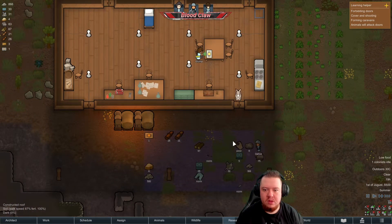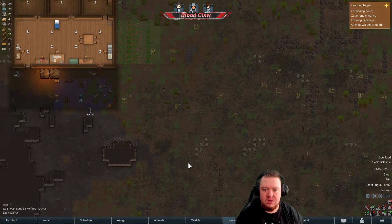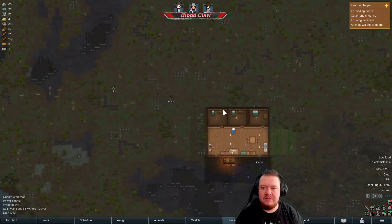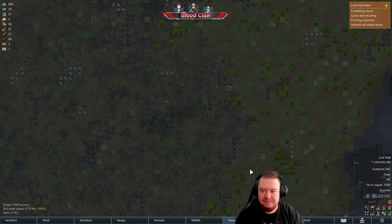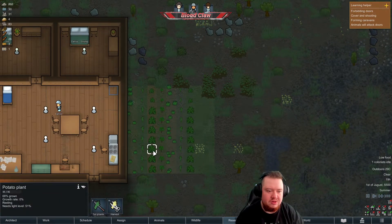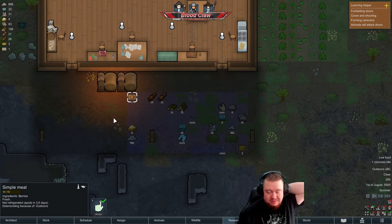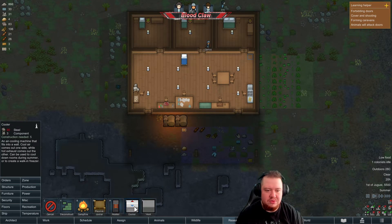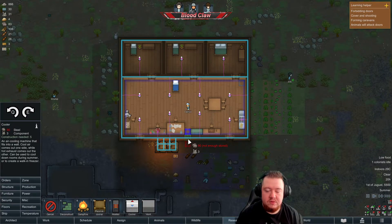I hear someone chopping wood. How are we doing on food? Oh, we're out — we need berries, we need food. We're desperate for food, so maybe I should do a little hunting. There's some animals over here we could hunt. Oh wait, you can't make better quality meals yet. Berries — harvest them. How long till more stuff is ready? Those potato plants look like they're coming along, the rice looks like it's just finished. Oh no, we've got one simple meal left. We should also set up temperature control.